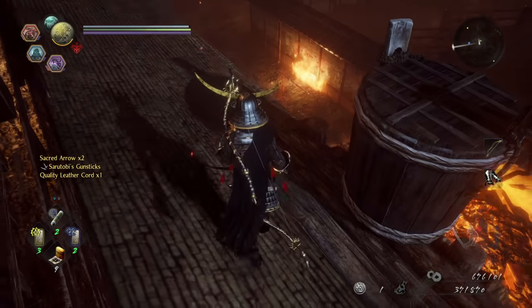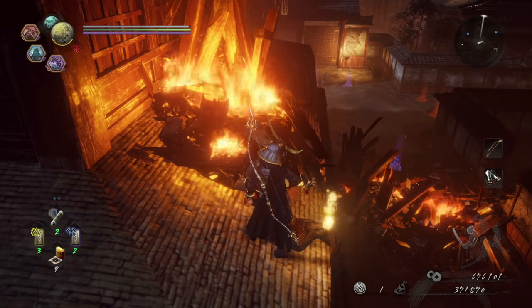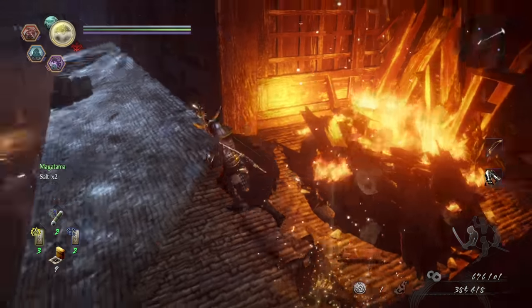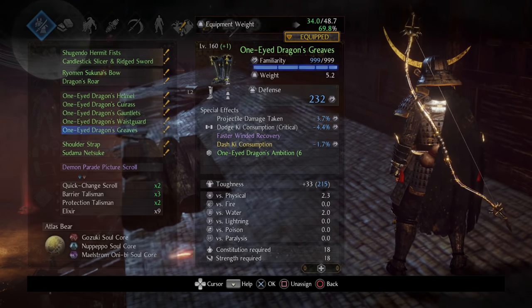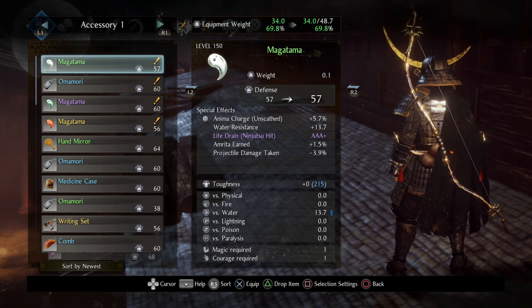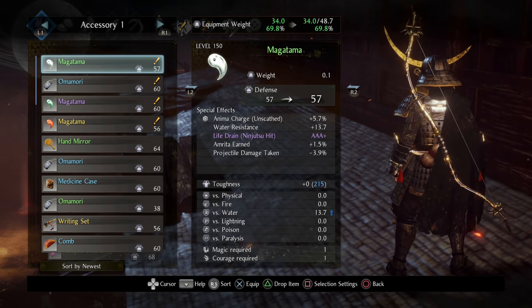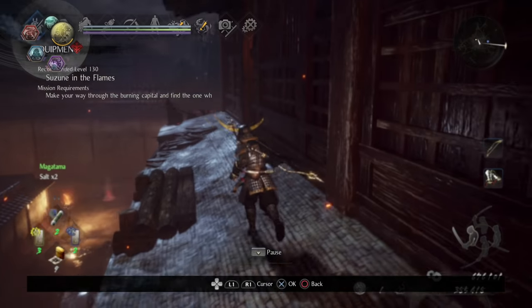The main reason to go up here is to just kick this down, that way the fire is put out. What kind of Magatama is that? Damn — need to get a green. Green Magatamas are the good ones.